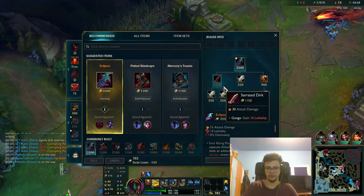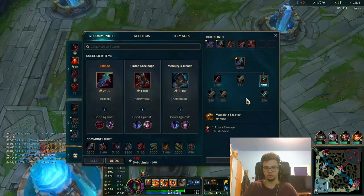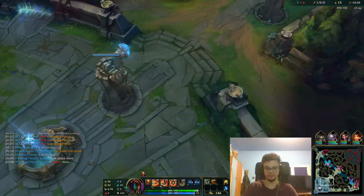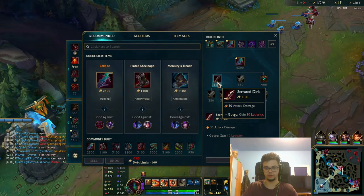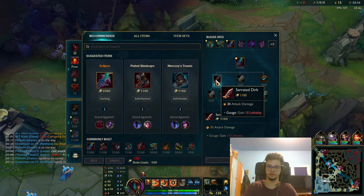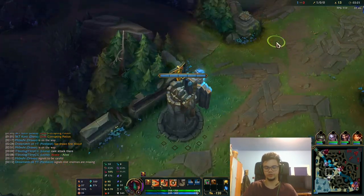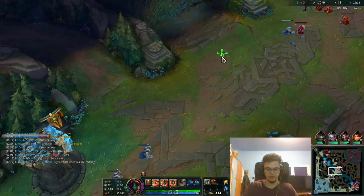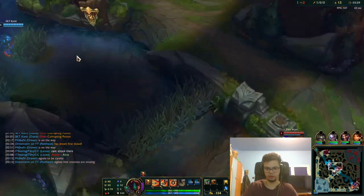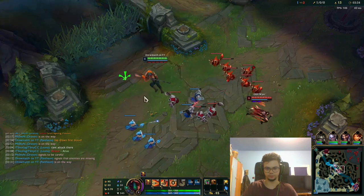If you play with the Attack Speed rune instead of a Damage rune, you can easily take those cannons. I generally play with the Future's Market rune so that I can do this recall cheat, where you can go for items that are away from your price range. I could have gone for Serrated Dirk as well. When you have around 960 gold you can go for Serrated Dirk because it allows you to have 160 more gold — practically around 940 because of how the math works. When you play Pantheon mid you can play with Press the Attack or Conqueror, which is good into these kinds of duels.